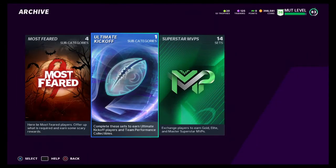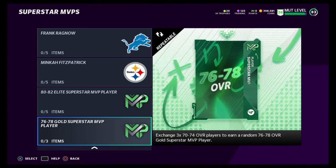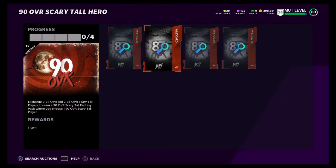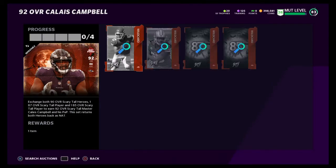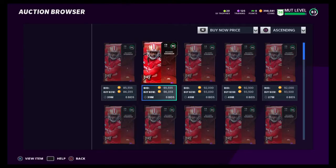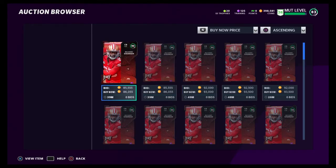Most efficient way: right over here in the archive, we're gonna be staying here — Superstar MVP, right down here, gold Superstar MVP player. Come over to Most Feared Scary Tall, the 90 heroes. It takes four of these cards. I don't know if prices have dipped, maybe you can do this cheap, but Travis Kelce is the unlucky one at 40k. Richard Sherman is the lucky one — he'll suffer in the 90k range.